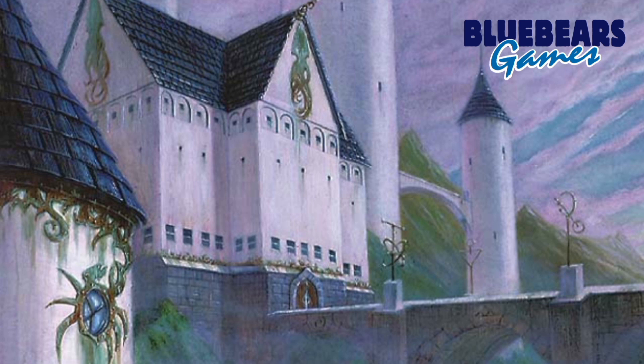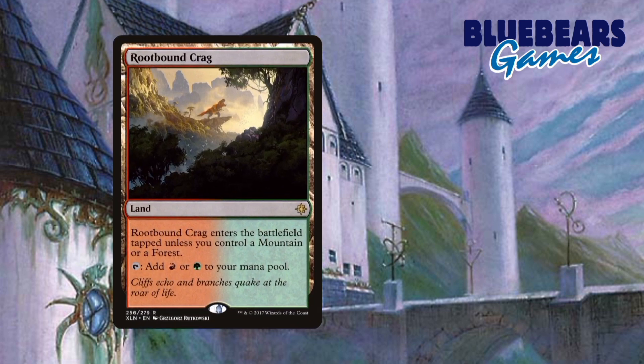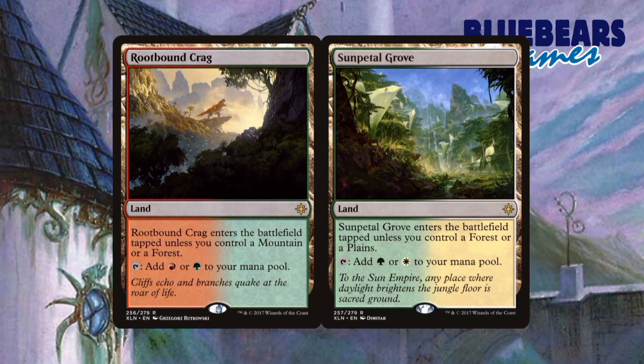Now that you've seen what I'd remove, let's take a look at the 19 cards I'd replace them with. I'll start by adding 2 lands to bring the total land count back up to 35. Those 2 lands are Rootbound Crag and Sunpetal Grove. There's nothing fancy going on here — these are merely for mana fixing and are better than the Temples in my honest, humble opinion. I only had room for 2 lands, so I left out the red and white check land because red and white are the least represented colors statistically in this deck now.